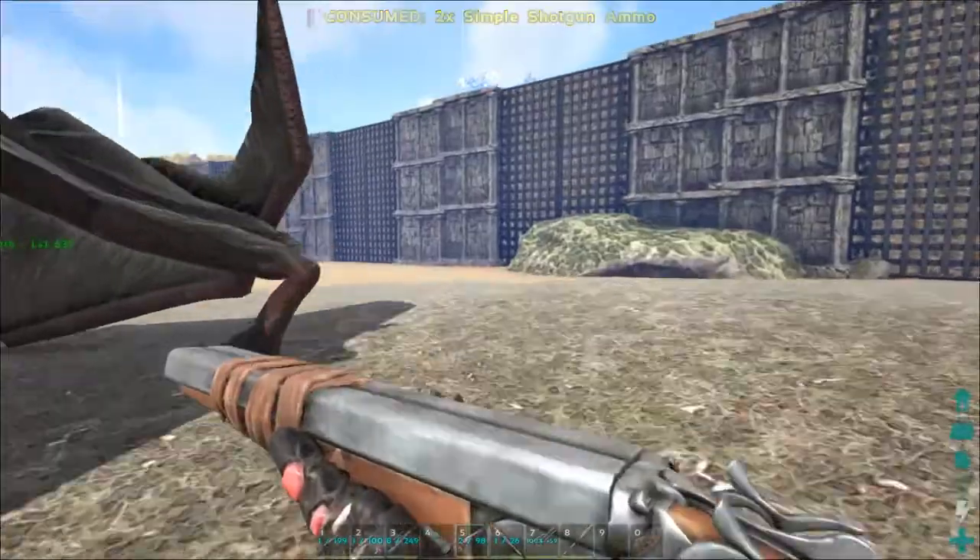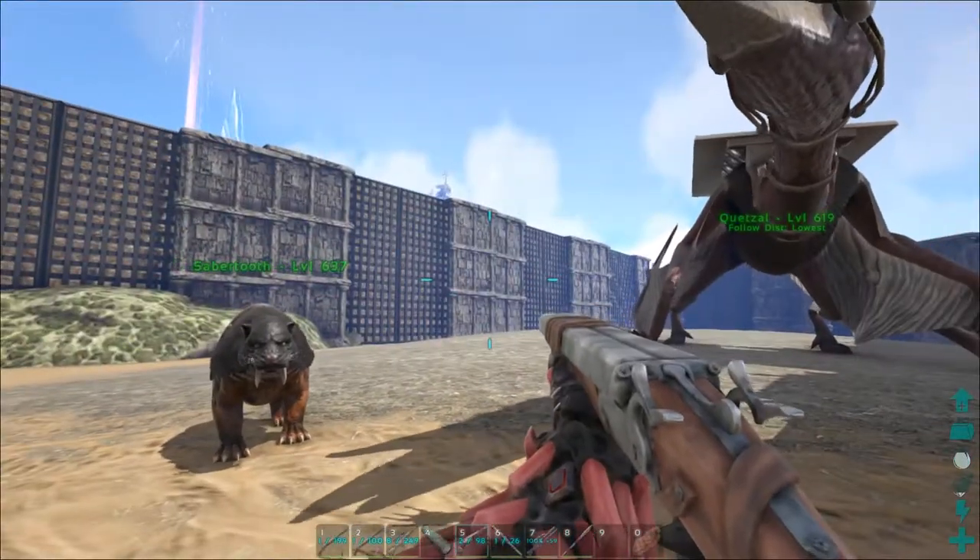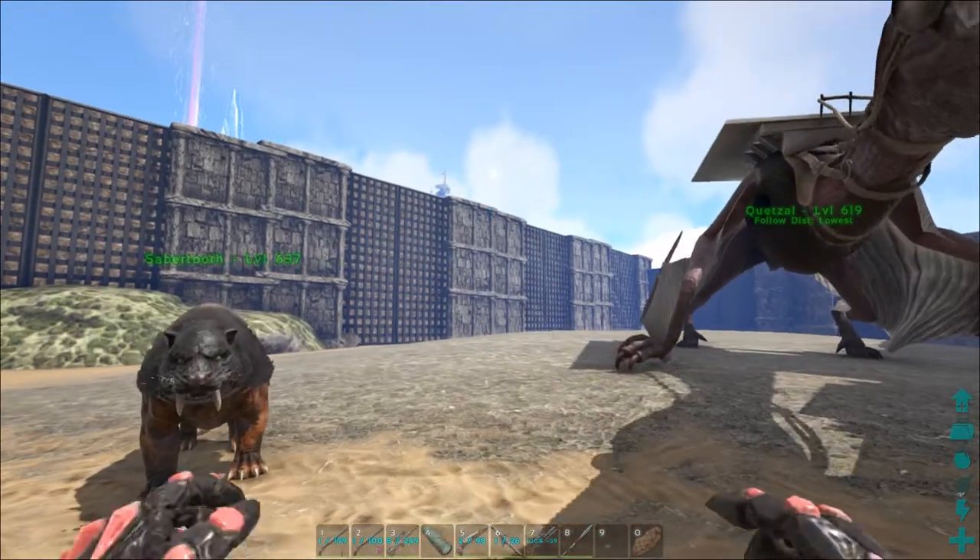We've got all sorts of stuff going on. I heard there's a cave called the maze cave over by the red obelisk, so I think we're gonna start there. I'm gonna go ahead on over and get all set up and ready and then I'll bring y'all back.